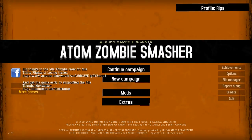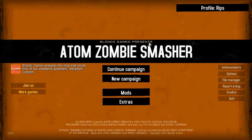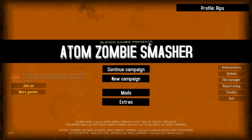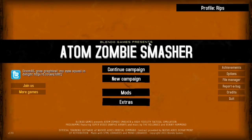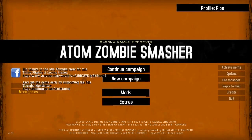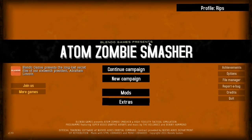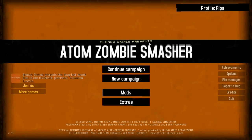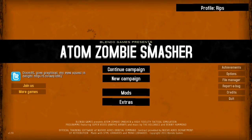Hi everybody, I'm Sips. Welcome to part 10 of my Atom Zombie Smasher playthrough. Before we get started, I just need to do a recap of this episode. I've lost like three files in the middle of the video recording — they're corrupt, I can't do anything with them. I can't get that video back. The campaign's been saved as of the end of this episode, so I can't go back and replay it. I've got about 10 minutes of footage from the latter half of the episode, which I'm going to show you in a minute.